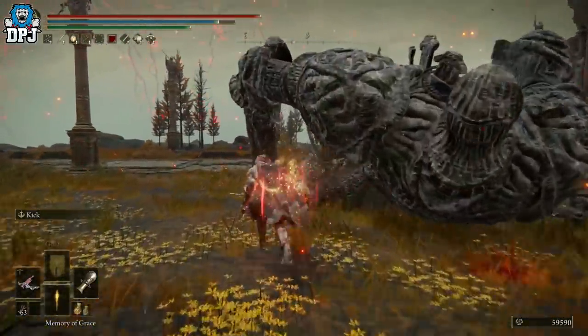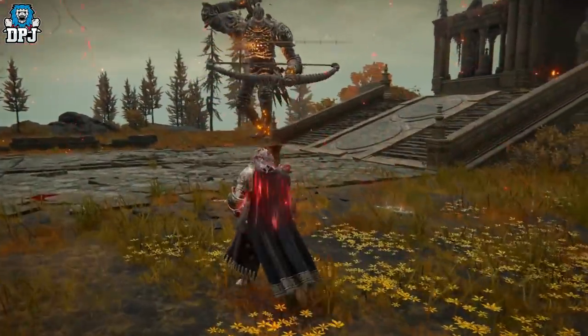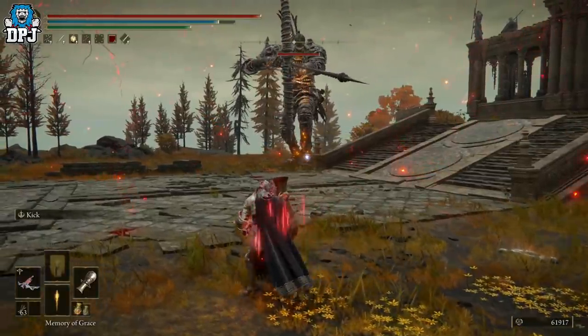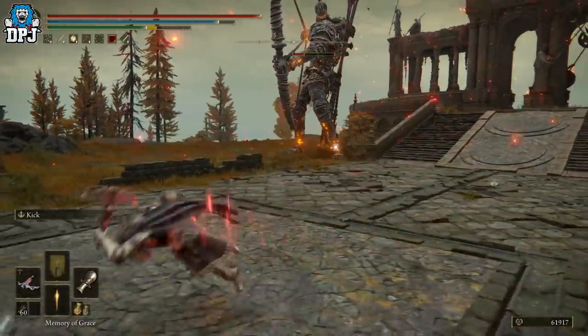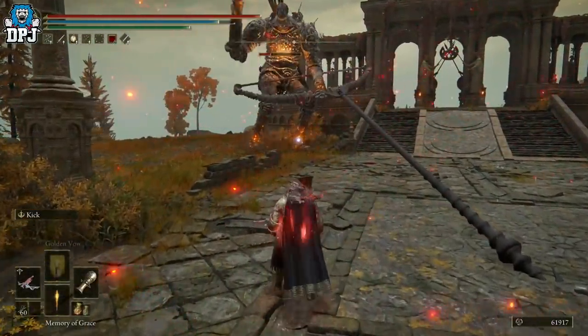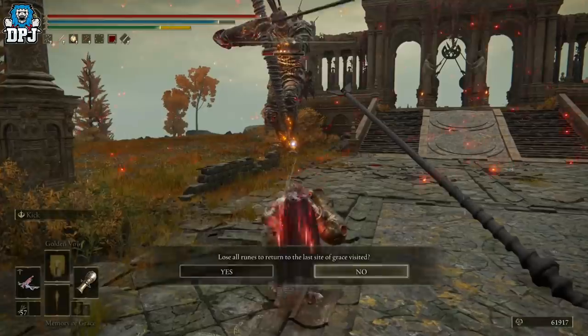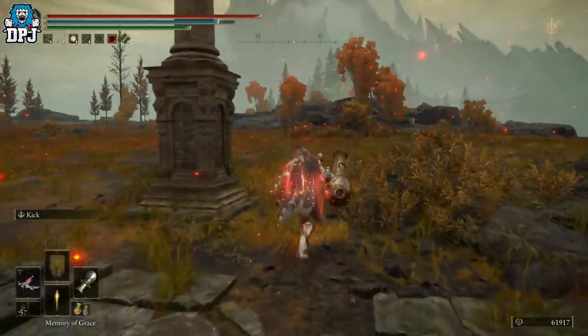So again guys, all you do is load up the bolts, press and hold L1 or left bumper, lock on to your target, and then press your memory of grace button. That's all. Look at that damage — Jesus. So charge, press and hold, lock on, memory of grace — bam. Simple. Absolutely ridiculous guys.